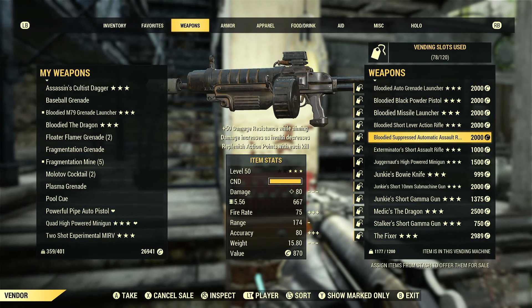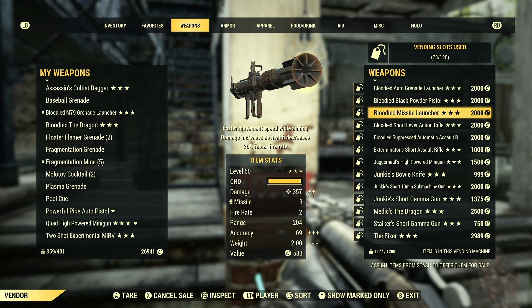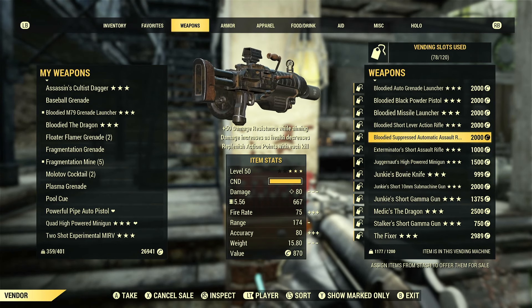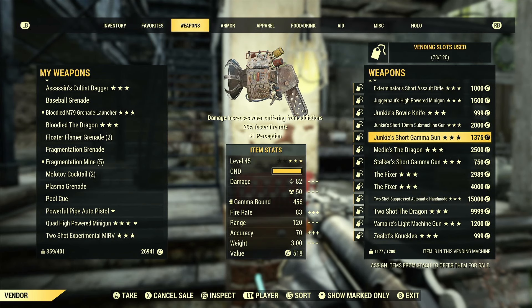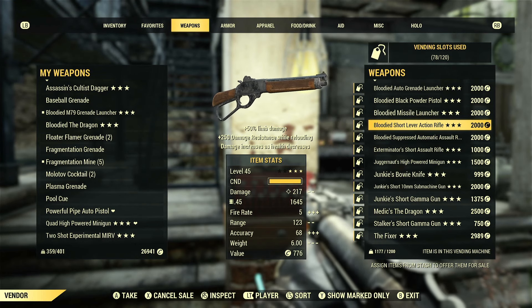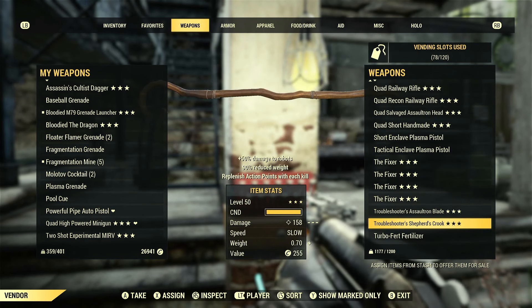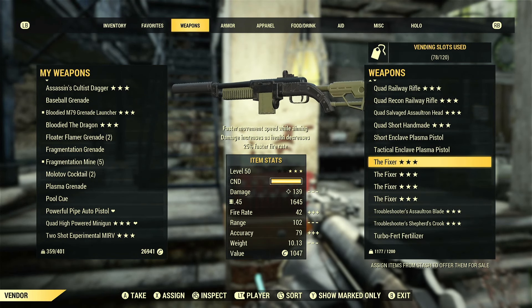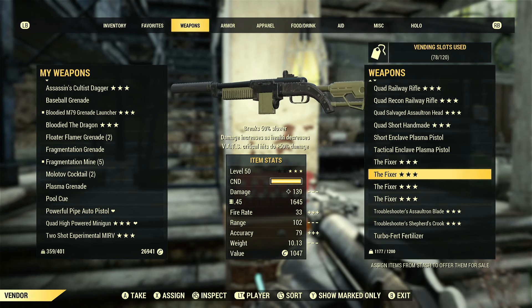For vendor items: bloody pieces are always good sellers, especially with 25% faster fire rate — they can sell anywhere from 2,000 to 10,000 caps. Fixers and Handmaids are gold mines; any Fixer or Handmaid with faster fire rate will sell for at least a couple thousand. People also love quads and two-shots. One of the best things you can do is get the Fixer plan from the Encrypted event and start rolling them yourself.